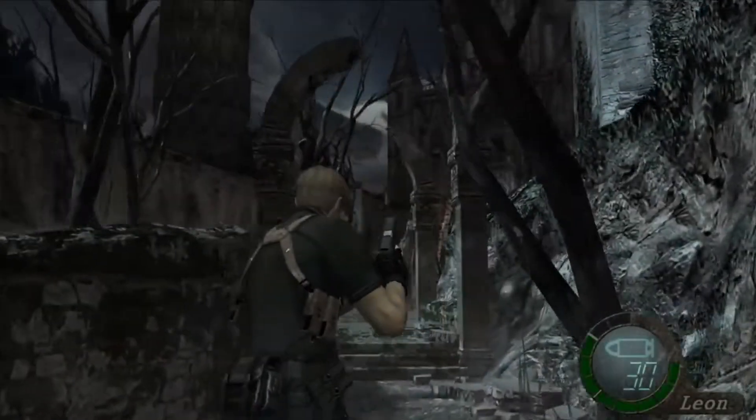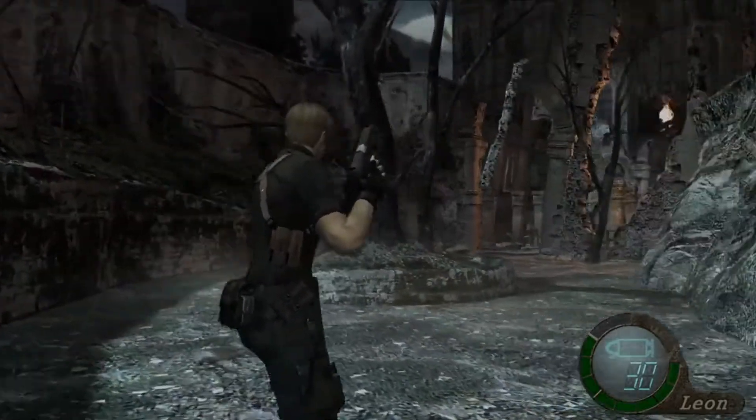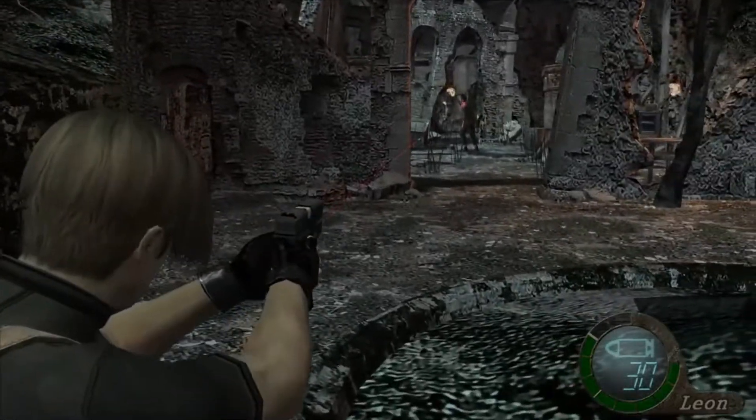After selling the crown, run down the path. In the distance, you will see a few Ganados mindlessly standing around a campfire. Use your sniper to take them out from a distance and then loot the surrounding wreckage.